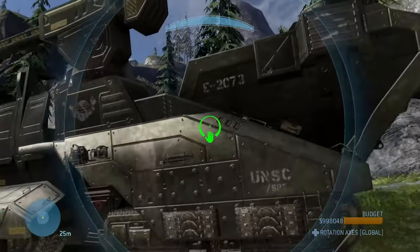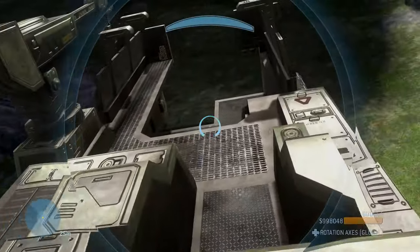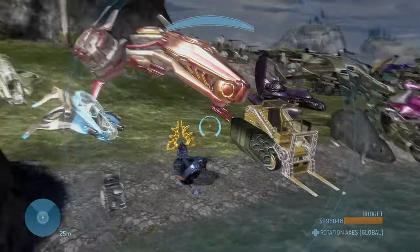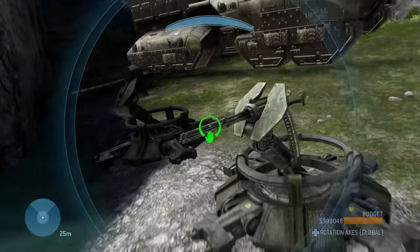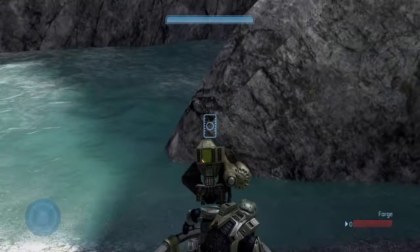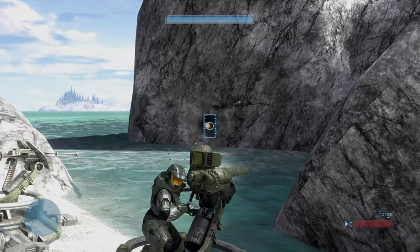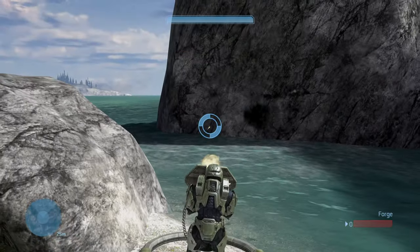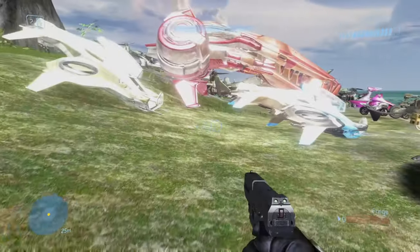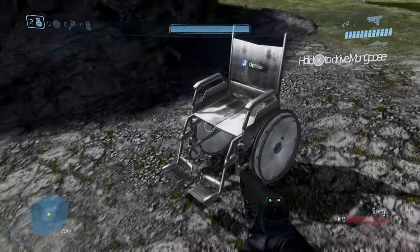We're going to start with the boring stuff. Obviously you can see there's an Elephant - you guys remember that from Halo 3. Nothing too special about that, I just wanted to show that you can spawn that in. First we're gonna start with the basic standalone turrets. Nothing special about these, you know it's just the turrets from the back of Warthogs. I like how they're actually just stationary.